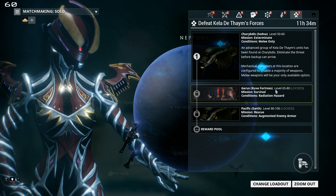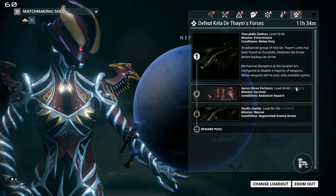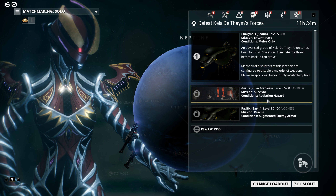The second mission jumps up from level 50-60 all the way up to level 65 to 80. In this case it is survival with a radiation hazard, so you'll be hit with a lot of radiation procs.